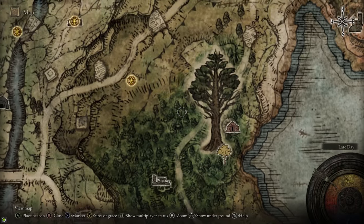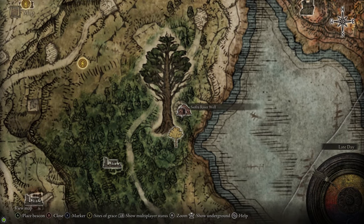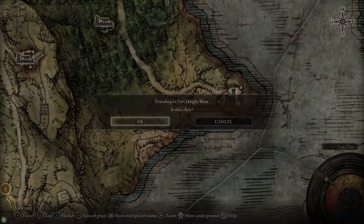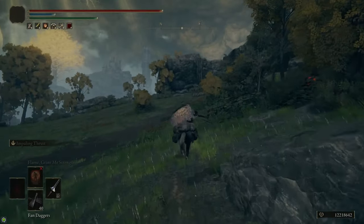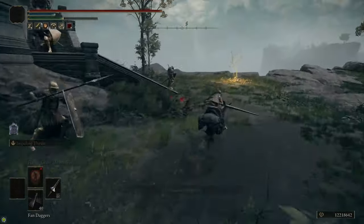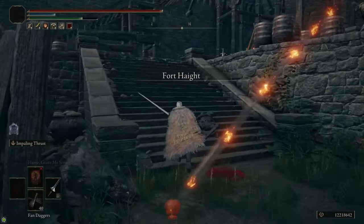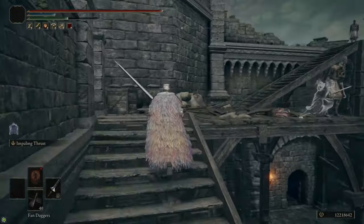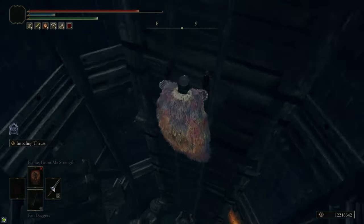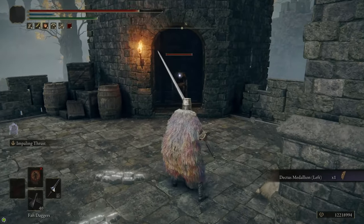After that we're going to head south from the Third Church of Marika over to Fort Haight. If you haven't grabbed the map from the Mistwood yet, it's right next to the road there — you can see it in the fog of war when you get close. At Fort Haight there's a site of grace to the west; make sure you grab it because we're going to have to come back here later. Just outside the fort is a Golden Seed by a phantom tree — grab that to upgrade your flasks. Inside there's a crafting recipe for blood grease, and all the way at the top in a chest is the first half of the Dectus Medallion, which we're going to use to get up to the Altus Plateau and start the Radon Festival.